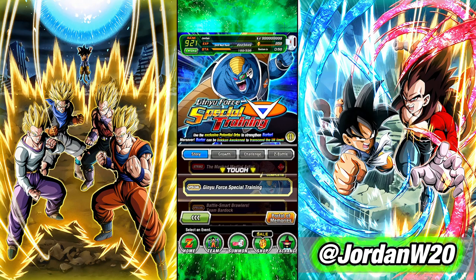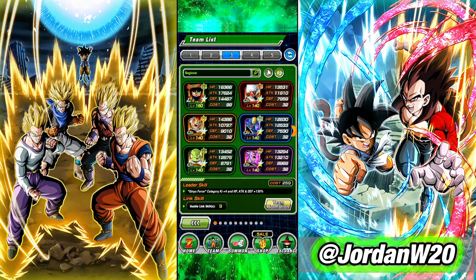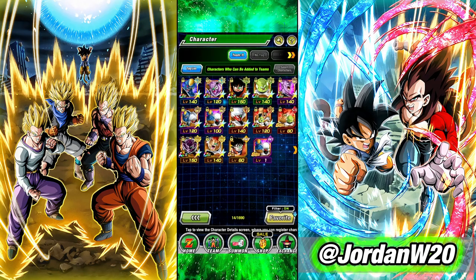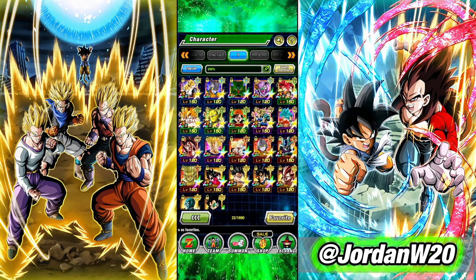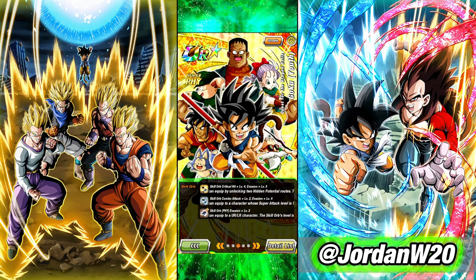Next up, once you get past that part, you're ready to work on your actual summon units. What I would say to do is focus on the new 200% leaders. I actually have a tab made for the 200% leaders. If you just joined this week — February 5th, 2023 — the most recent 200% leader you can obtain is this Kid Goku. These are the units you really want to build your team around, because they have the most powerful leader skills in the game at the moment.